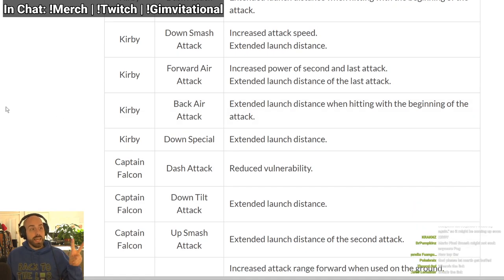The second-to-last attack does more damage, and the last hit knocks back further, which means it'll be harder to combo with but kills earlier. Back air extended launch distance when hitting with the beginning — so the sweet spot, the first hit of the back air, now kills earlier. This is very good.